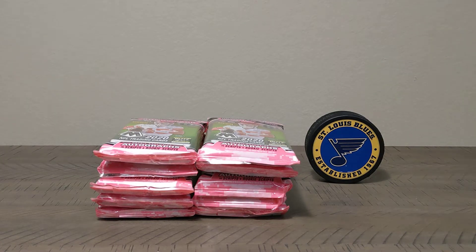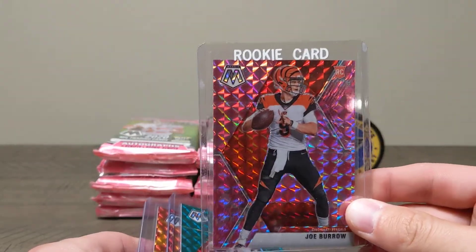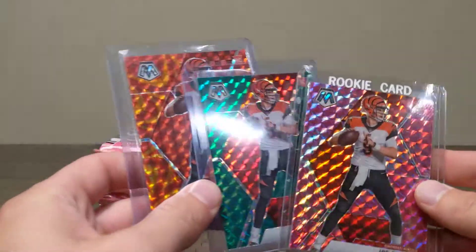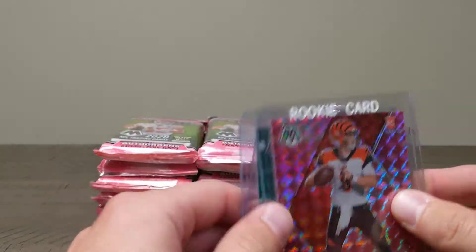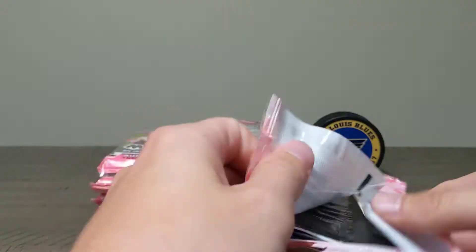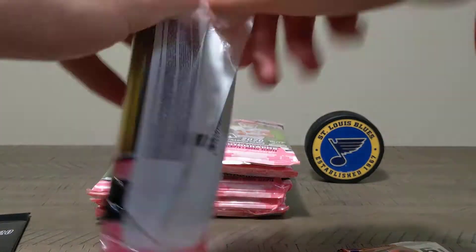What's up YouTube, Music City Cards back here and we've just got to open up some more Mosaic football cellos. I just can't help myself. If you guys haven't seen already, I pulled the pink one on a video, then I pulled two other ones separately not on the video, and I just feel like I got the hot hand for the Burrow. Can we pull some more? We've got 10 cello packs here — going to open every single pack, put the pinks to the side, and open those last.